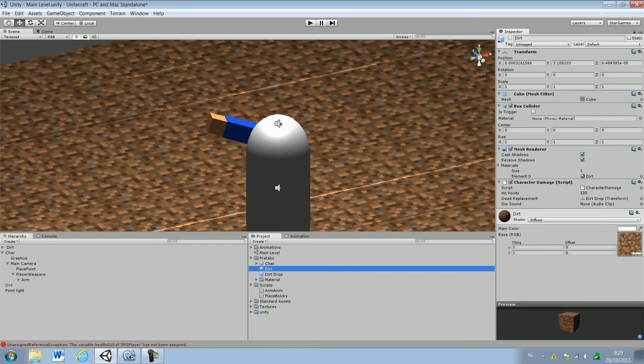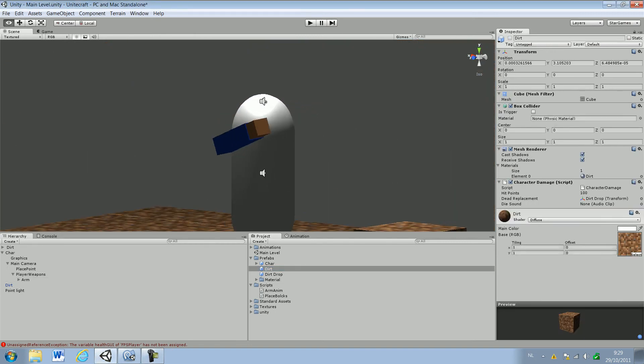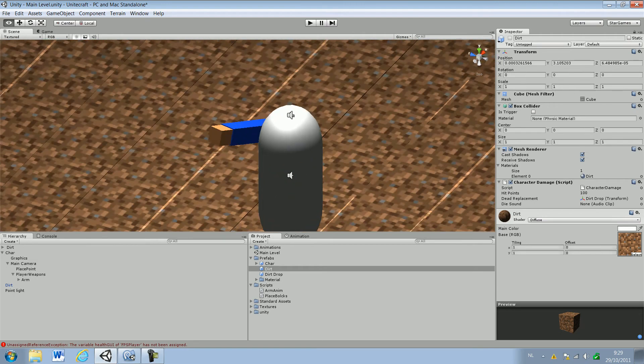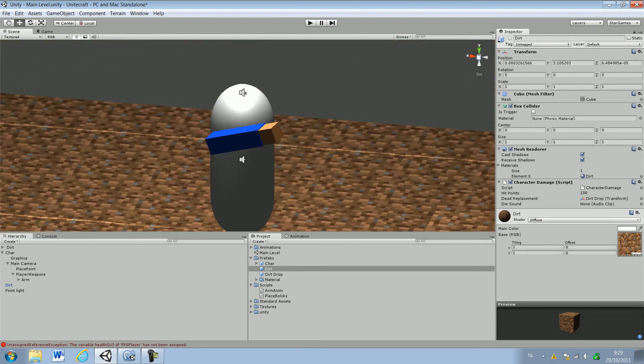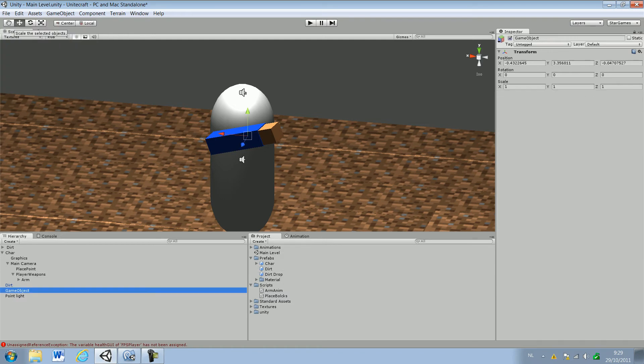Hello everybody, this is Lasse with our tutorial about UnitCraft, and today we're gonna start with making a new hand or a new weapon. Just start — I wanna make this pretty quick. Just make a new empty game object and drag it as a child object to Player Weapons, and call this Dirt.